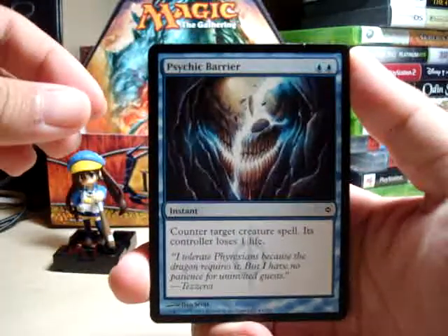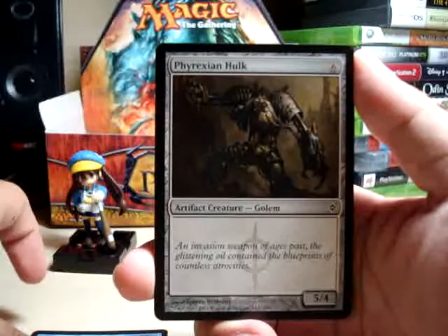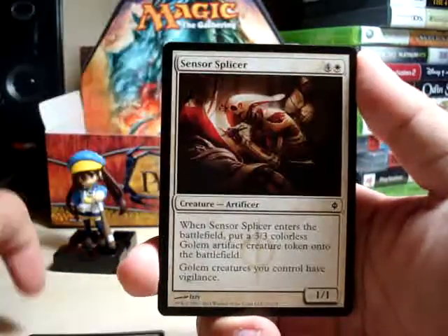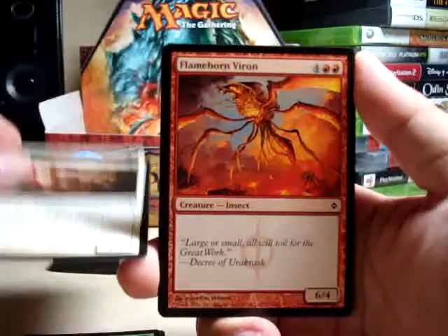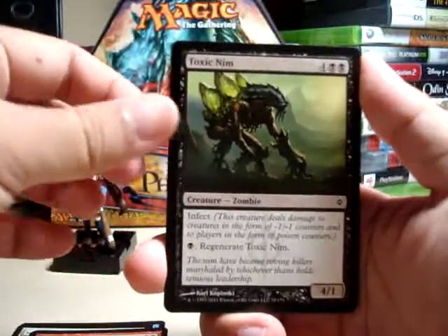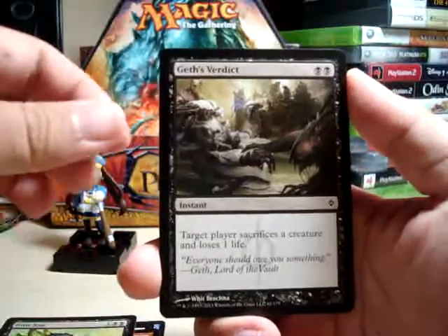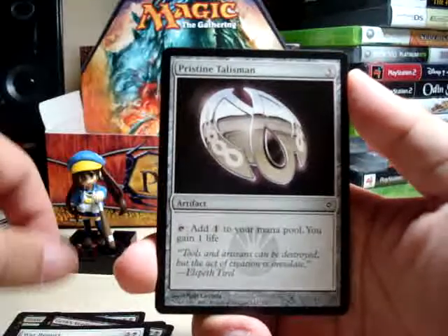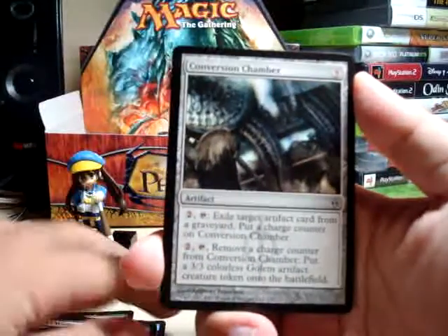Okay, so we got a Psychic Barrier, Phyrexian Hulk, Viridian Harvest, Sensor Splicer, Flameborn Viron, Toxic Nim, Geth's Verdict, War Report, and Pristine Talisman.